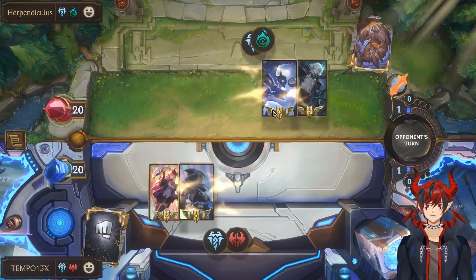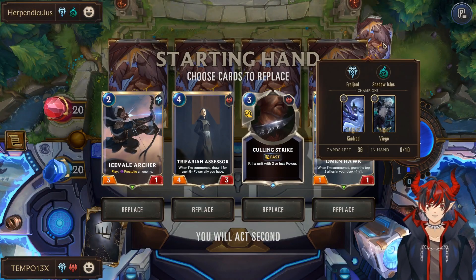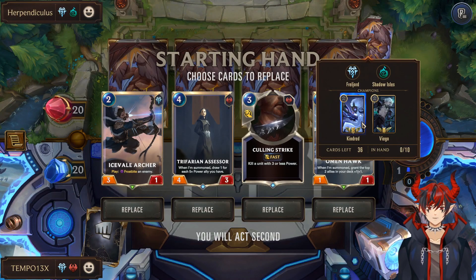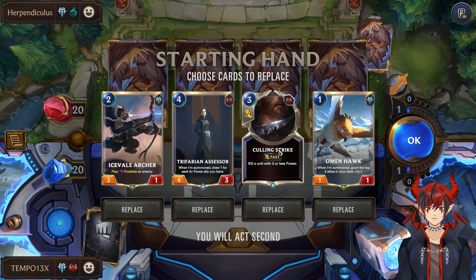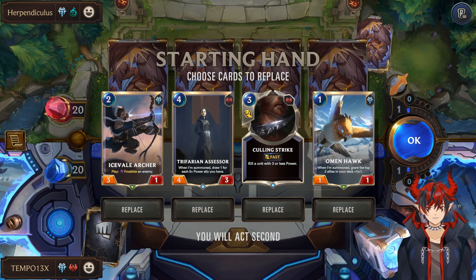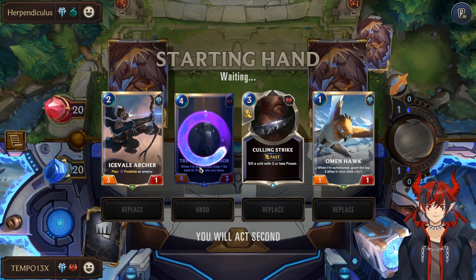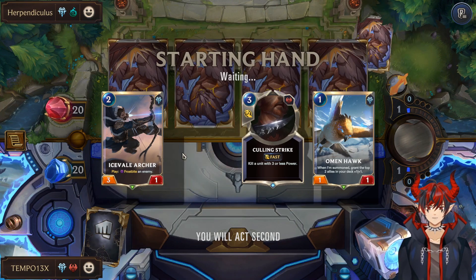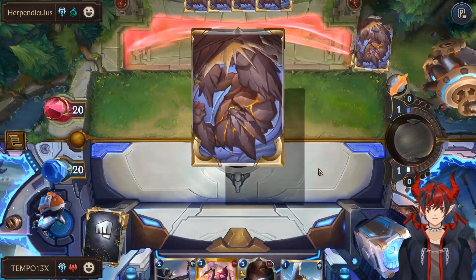For the example game we've got Viego Kindred — a really strong control deck. Luckily we do have the ability to kill Kindred and Viego as long as we play our combos right. We're going to keep our Ice Vale Archer Culling Strike combo, because that's a 5-mana kill pretty much whatever we want including their champions. And we're going to keep the Omenhawk. Let's go ahead and play Omenhawk on 1 and then figure out what we're doing the rest of the time.